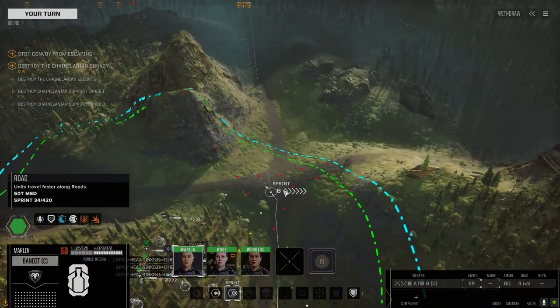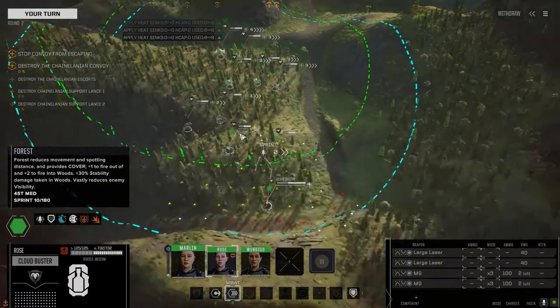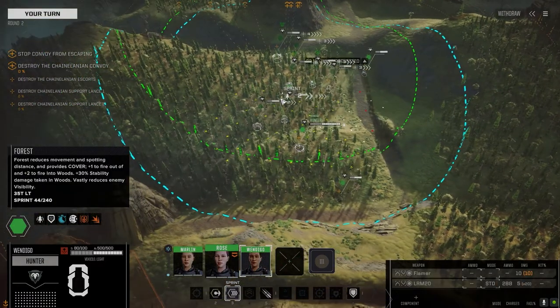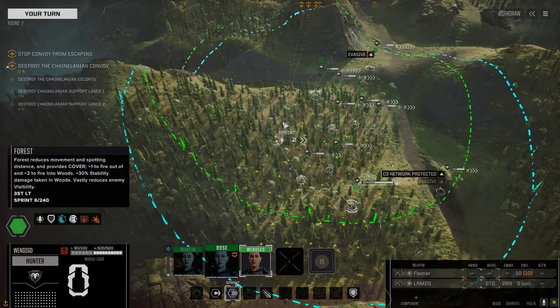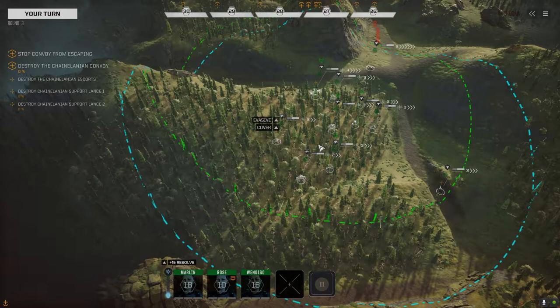ATM-9. You're our scout, but I don't want to get too close in case you get a chance to get a shot at me. Let's get up there. Let's get you on the road so you can get some more speed next turn. We can keep going up the hill. So they've got escorts and two support lances.